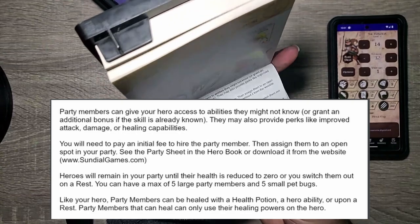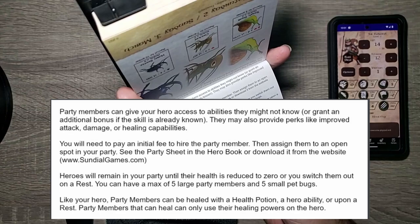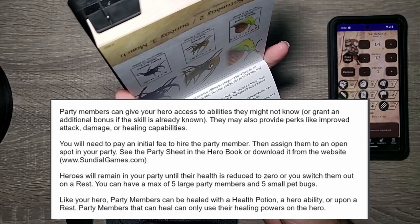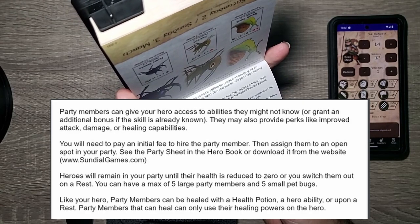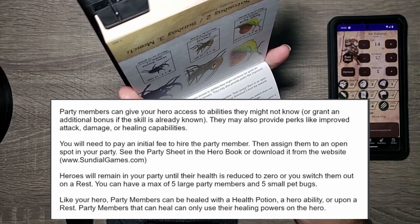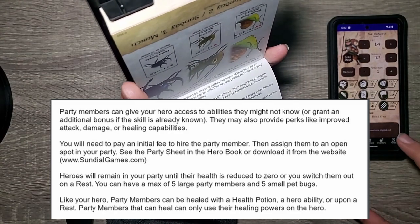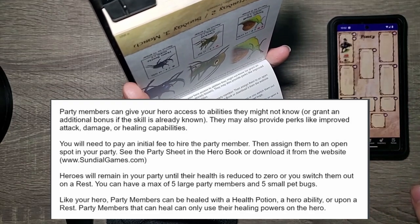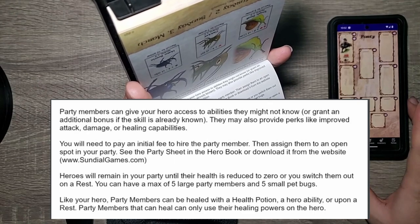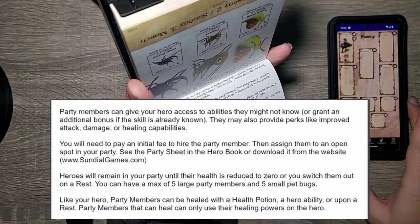So if you remember from yesterday — or in case you forgot, or if you're new here — party members can give your hero access to abilities they might not know, or grant an additional bonus if the skill is already known. They may also provide perks like improved attack, damage, or healing capabilities. You will need to pay an initial fee to hire the party member, then assign them to an open slot in the party. See the party sheet on the hero book or download it from sundialgames.com. Heroes remain in your party until their health is reduced to zero or you switch them out on a rest. You can have a max of five large party members and five small pet bugs.